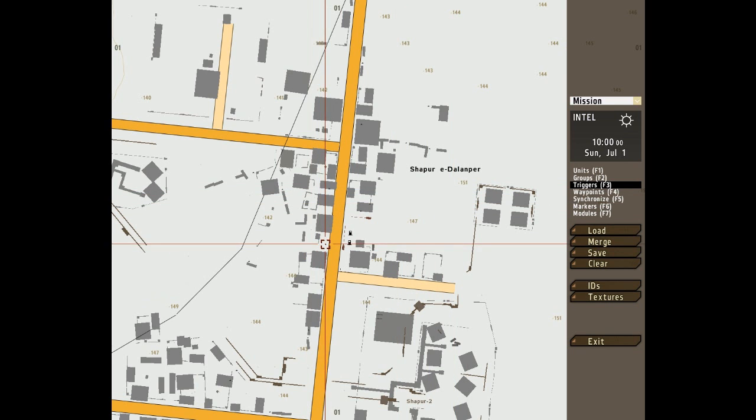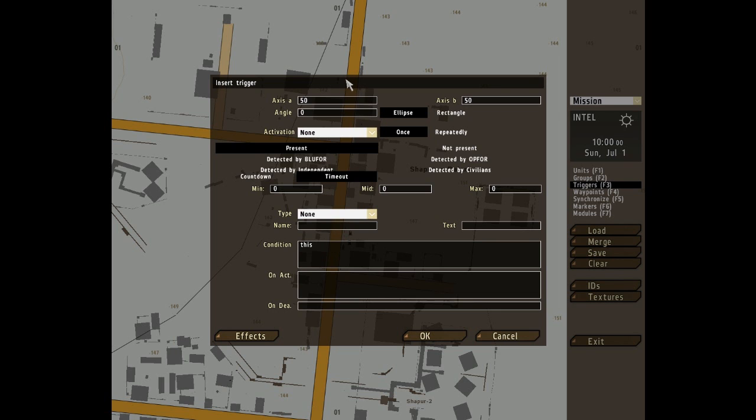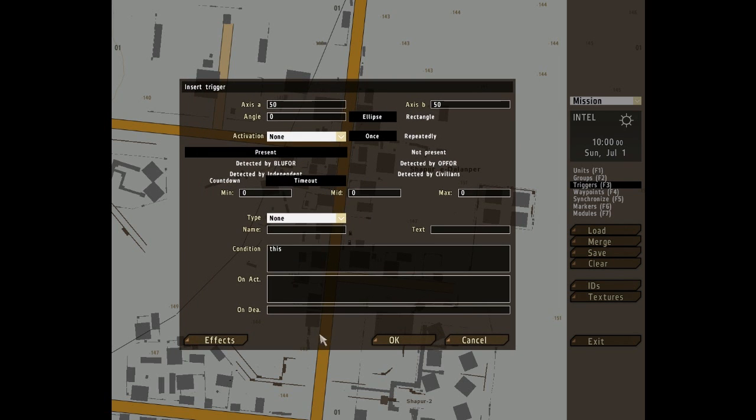Double click anywhere on the map. This brings up your trigger box. A trigger is a non-physical entity in the game. It's basically used as a tool to make missions more complex, more fun and more dynamic.